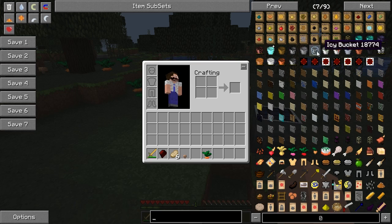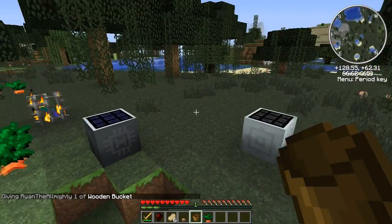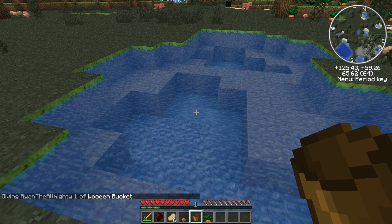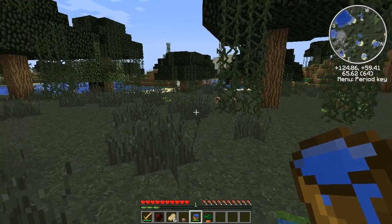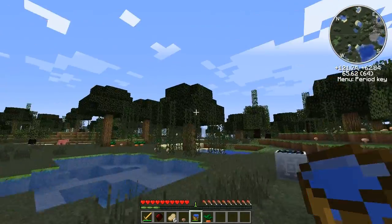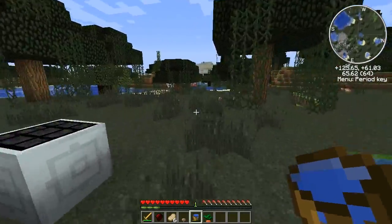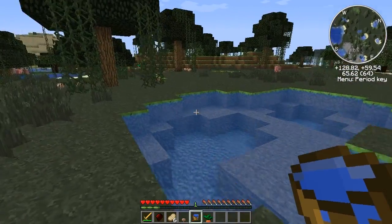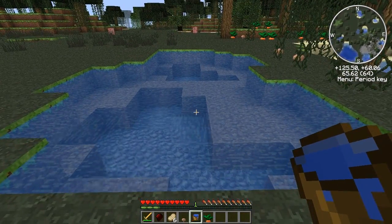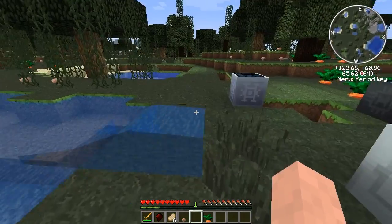Here we've got Diamond Buckets — it basically adds a whole bunch of buckets. You can make a wooden bucket with three wood and two sticks, which allows you to get water buckets earlier on. Once you collect the water, you get 20 seconds to use it before it disappears. The bucket will break and water will spill everywhere.